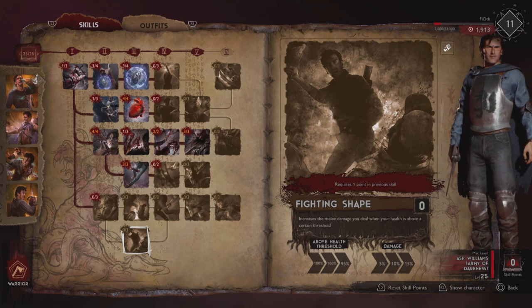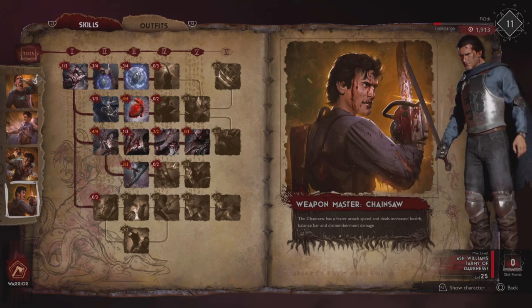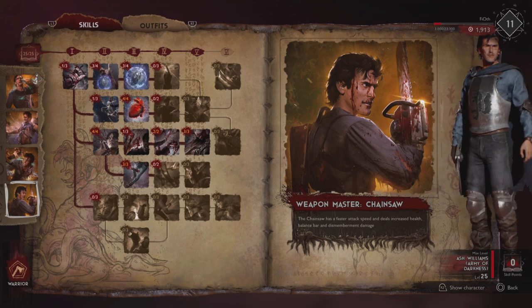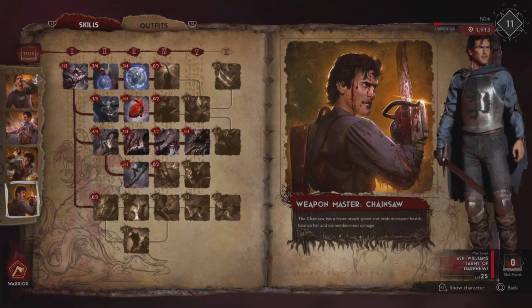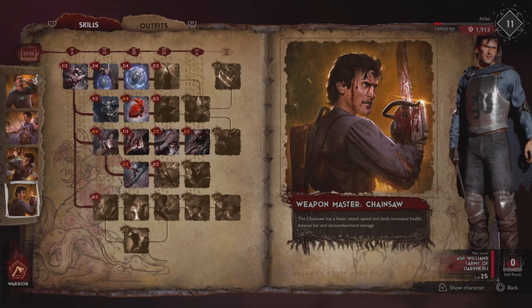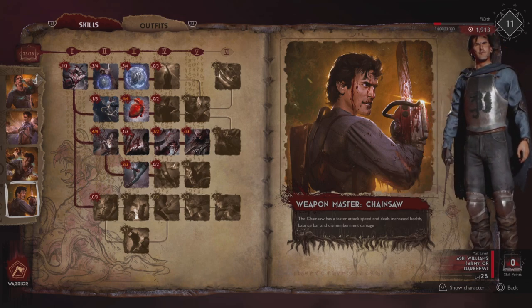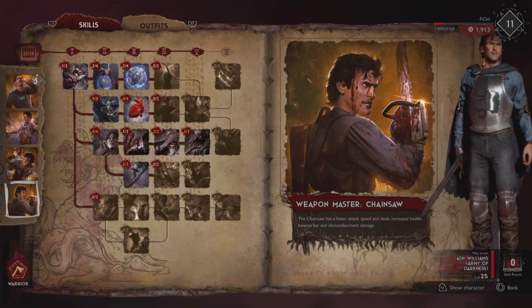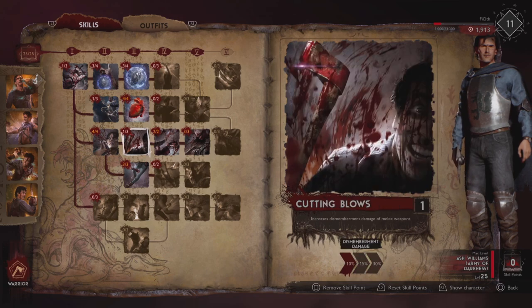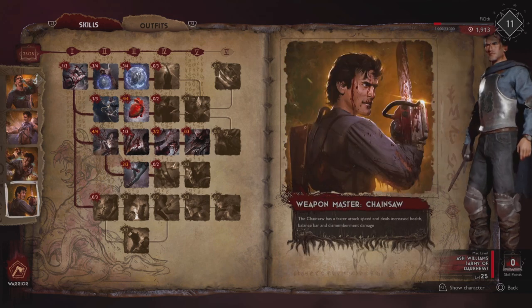Why am I so adamant about avoiding heavy attacks, two-handed weapons, and blunt weapons? The level 25 buff for this character comes with the chainsaw. If you're not going to use the chainsaw, use another character. This Warrior Ash from Army of Darkness depends on using the chainsaw at peak performance because he gets a passive buff for it when his level is maxed. You play this character to max him out and get this perk — why would you not use the benefits? You want to build a strong melee fighter, and this is how the build ties together: better shields, better health, better melee, better melee with sharp and dismembering weapons including the chainsaw.